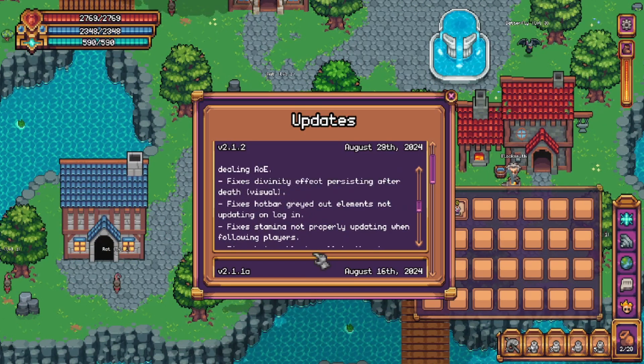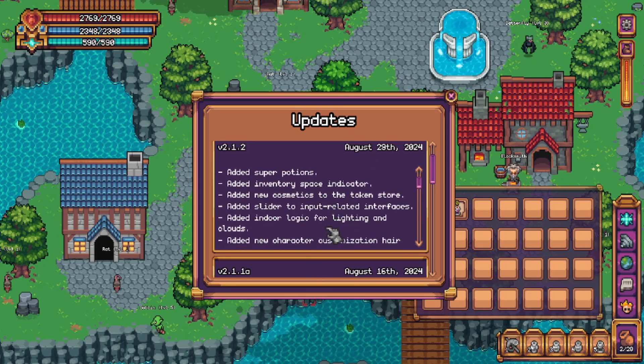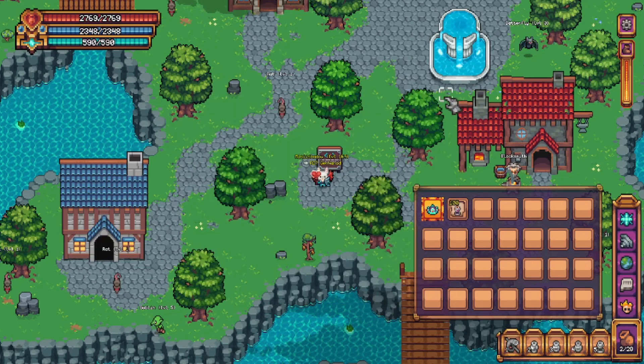And that's our 2.1.2 patch notes for KTram — we got a bit of content, some quality of life, and some bug fixes. Fantastic. Thank you so much for watching. If you enjoy the content, feel free to like, comment, and subscribe and I'll catch you in the next one. Take care.